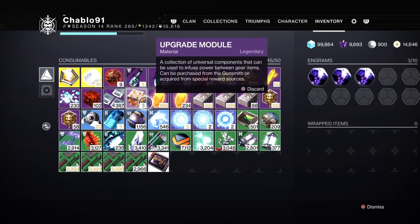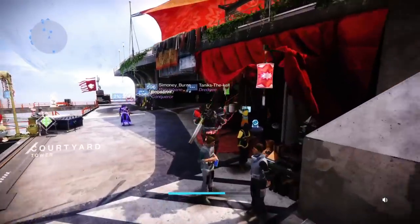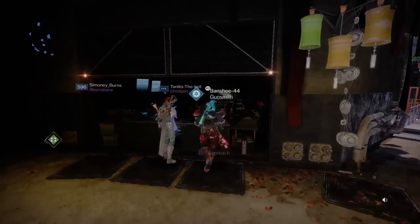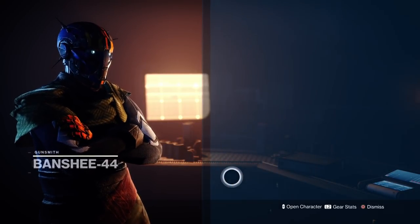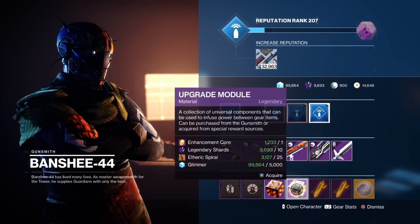You need plenty of upgrade modules. I'll show you that — obviously you're going to want 25, which is the cap. So I would just go to the Gunsmith. I'll stock up completely on 25 upgrade modules. That means I can upgrade my stuff as I go, because obviously power level matters in endgame. I've always got infusion fuel for stuff like that.